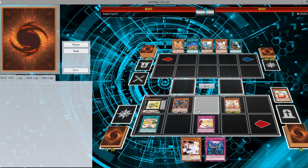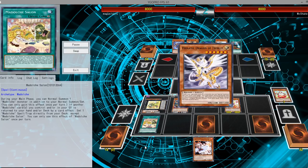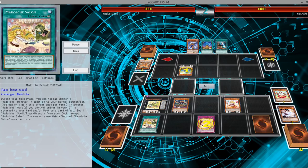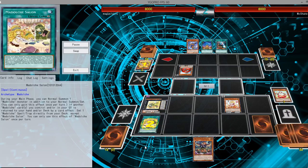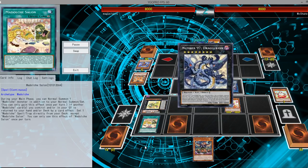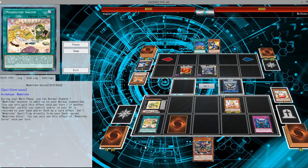Now the deck can kind of play through one negation a little bit easier because with one of the newer continuous spell cards, Modulce's Salon, it's a continuous spell card that lets you gain an additional normal summon. But the main effect you're really using it for is if another Modulce card or a card you control in your graveyard is returned to your hand or deck by a card effect, you get to set a Modulce spell or trap directly from your deck, except for itself. This can be applied during either player's turn, which is quite nice. This is what really allows the deck to be a lot better, otherwise you wouldn't have that extra free negation.